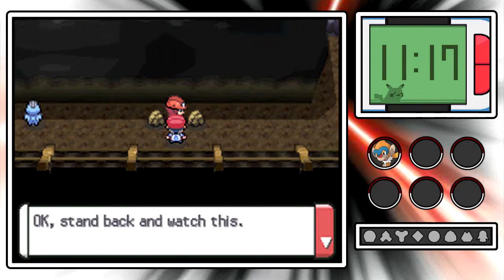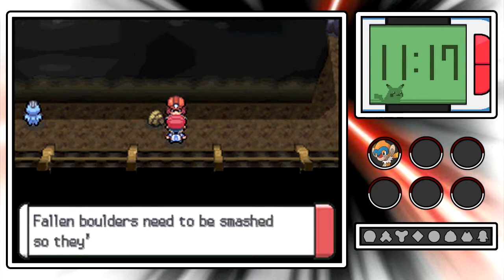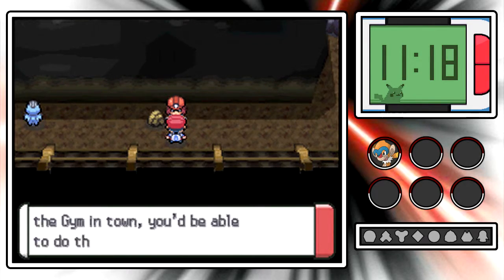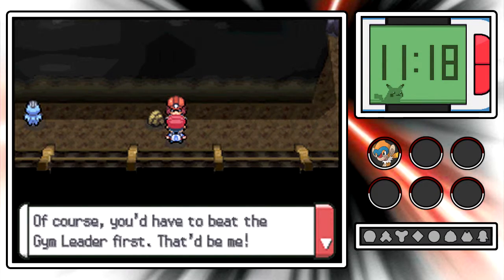Stand back and watch this! Using the hit-and-move Rock Smash, a boulder blocking your way... Fallen boulders need to be smashed so they're out of the way! If you could get the badge from the gym in town, you'd be able to do this too. Of course, you'd have to beat the gym leader first. That'd be me!